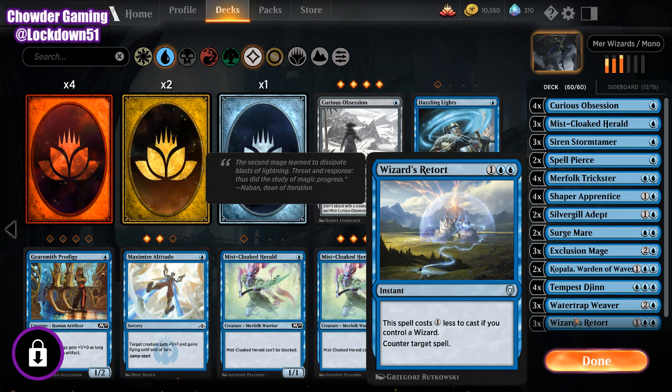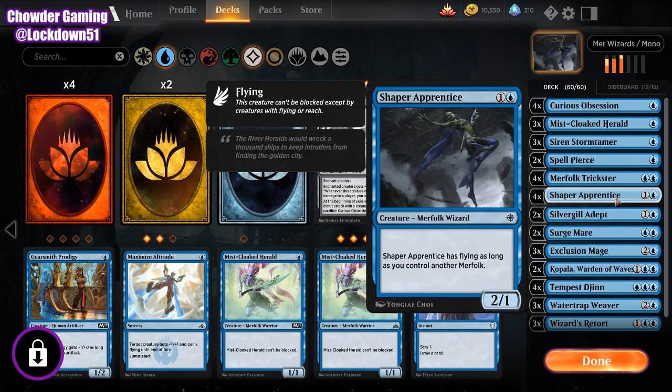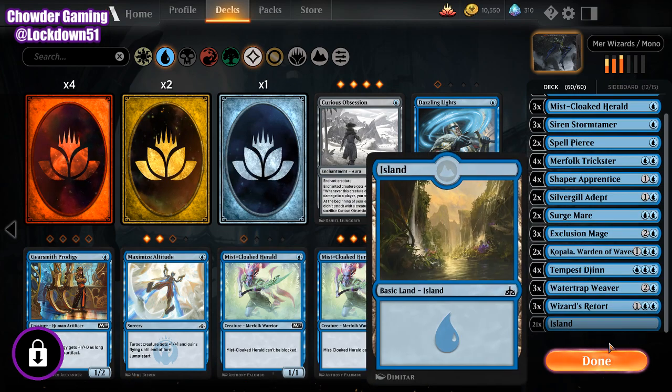Wizards Retort is our Counter Target Spell. If we control a Wizard, it costs one less, basically turning it into a two-mana Counter Target Spell. As you can see, the majority of our creatures are Wizards — Weaver's a Wizard, Copala is, Mage is, Adept is, Apprentice, Trickster, and Storm Tamer are all Wizards — so we should have no problem getting our two-drop counterspell in play.